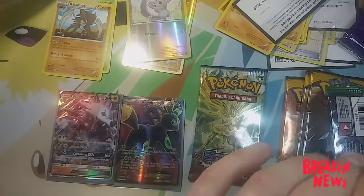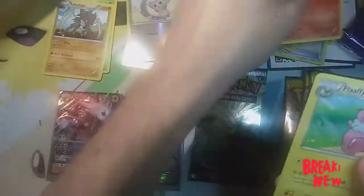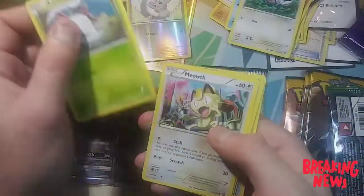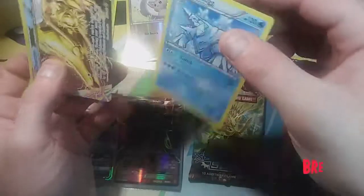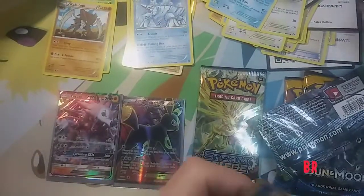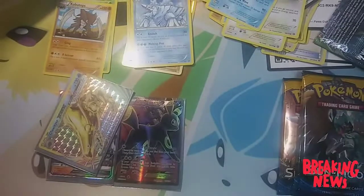Damn, these cards look rough. Okay, we got a Monferno, a Monferno — Fletchling, Armor Fossil Shieldon, we got Oshawott, a Fletchling, a Larvitar, a Meowth, a Mamoswine, and we got a Colossal Break. Our rare is the Electrode.